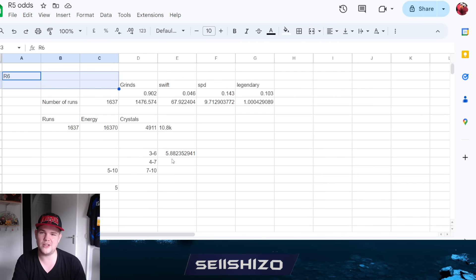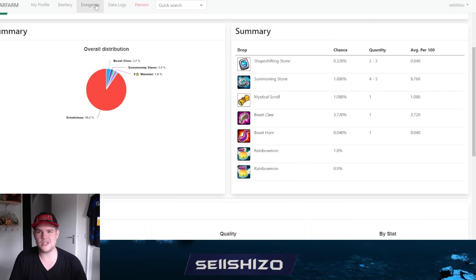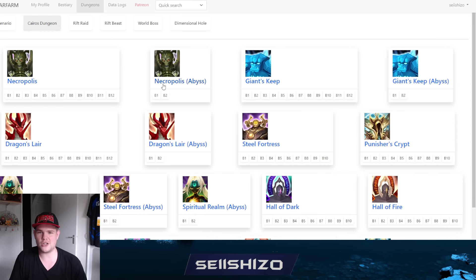R6 would just be so much better. Let me know in the comments what you think they should do with R6, or if they should do R6 at all. Also let me know what you're mainly farming right now. I think Summoners War should look at the numbers of what dungeons are being farmed because I think people nowadays are just mindlessly spamming giants. They made artifacts a lot easier with instant +15, which is a very good change.